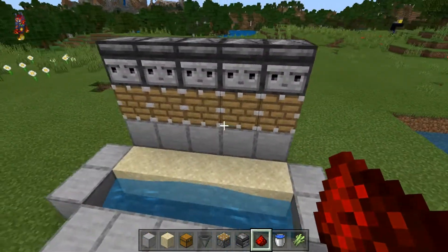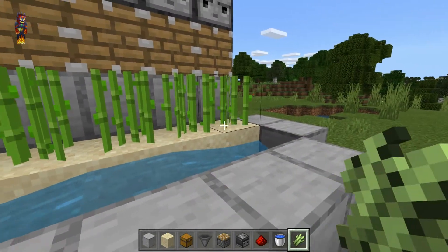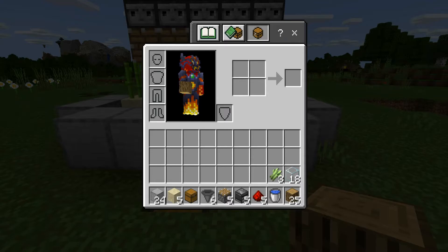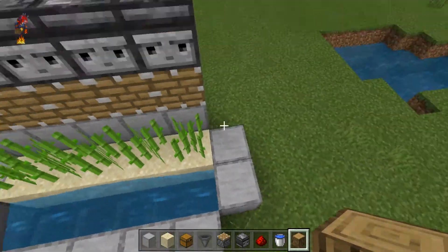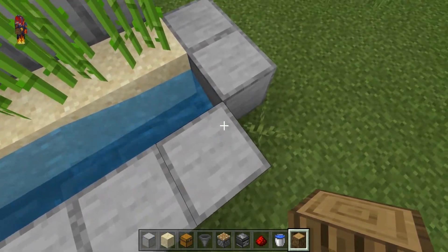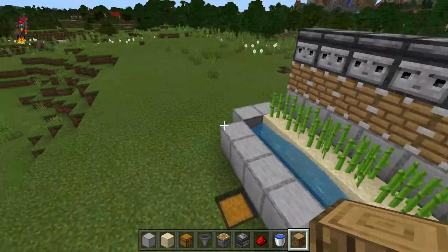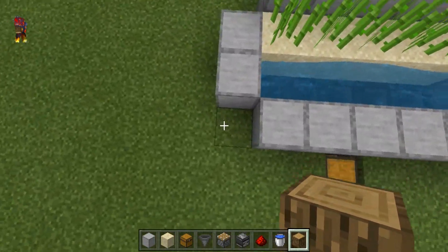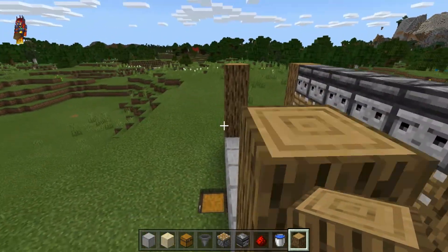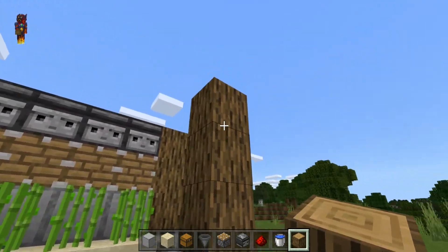Then go back to the front side of the build and place your sugar cane on all 5 pieces of sand. After that, you're going to need to get out your logs and place them on all 4 corners of the build. Make sure that you place 4 of these vertically, like so. Repeat this 3 more times on all of the other corners.